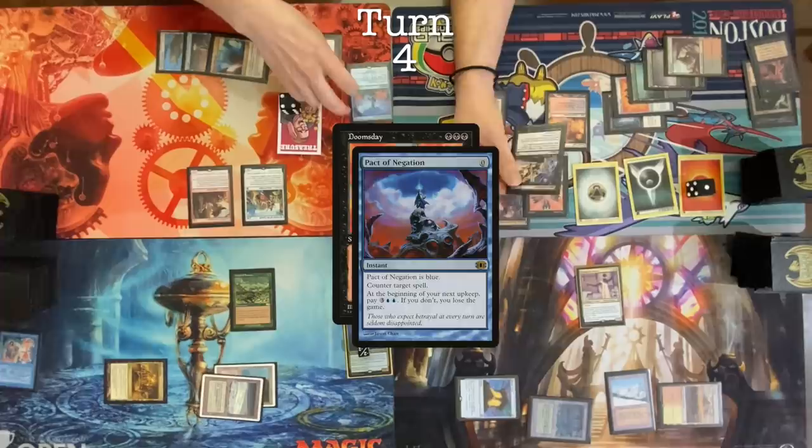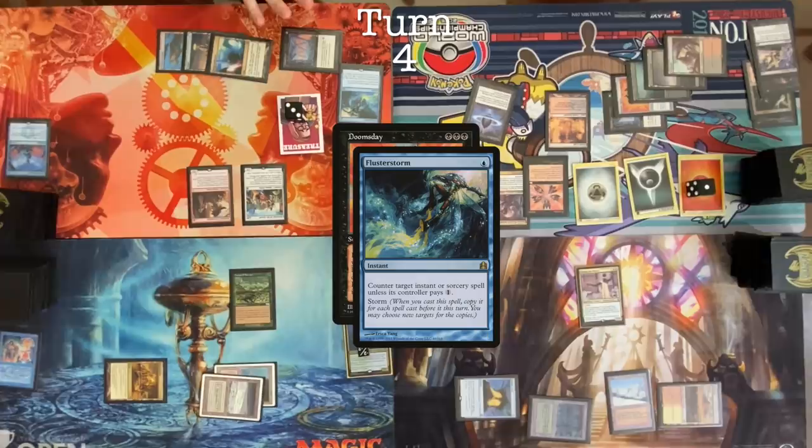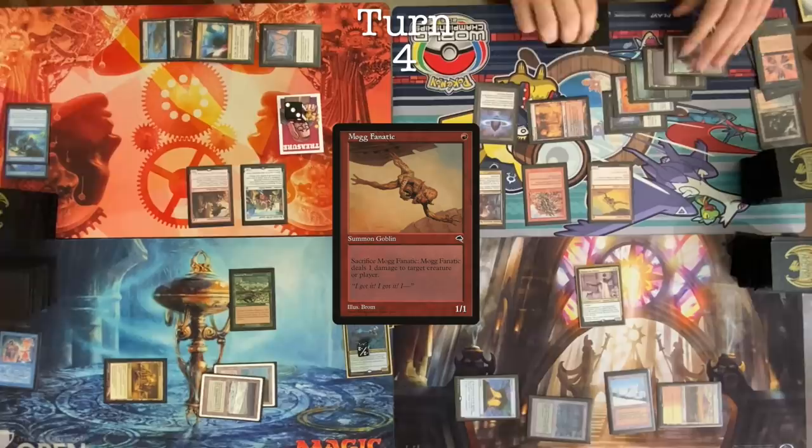Pact fizzles? Yeah, that is how it works. Cast Flusterstorm — seven total copies, all pointed at Doomsday. Play this letter. Mog Fanatic. Man, I really thought the little guy had it this time. I keep rooting for him every time, even though if I'm the one stopping him or Tyler is, I'm just like, you got it, little Grenzo. Keep on trying.